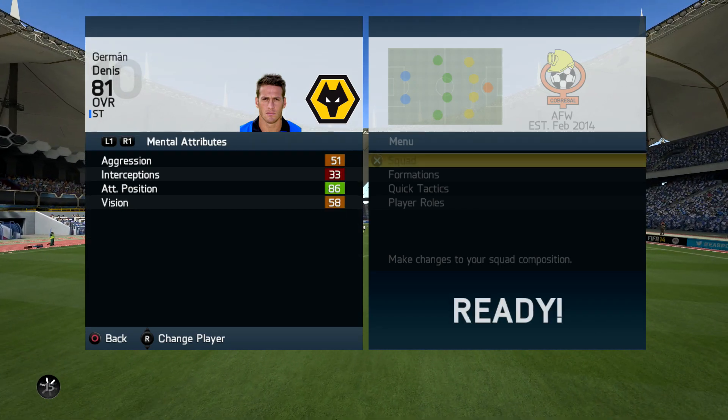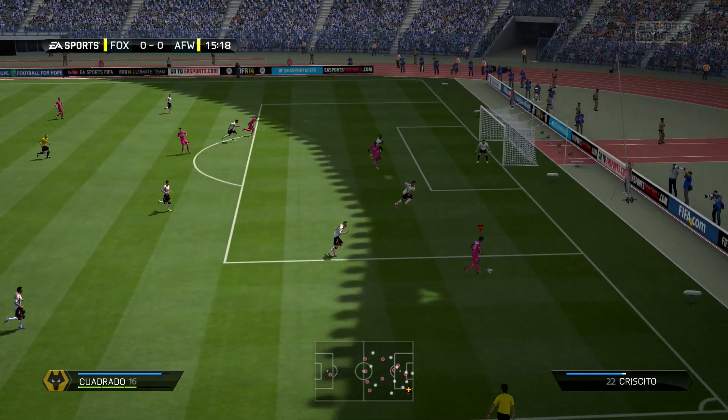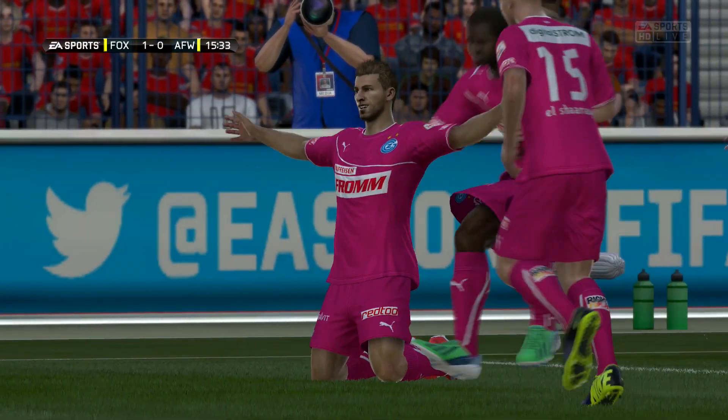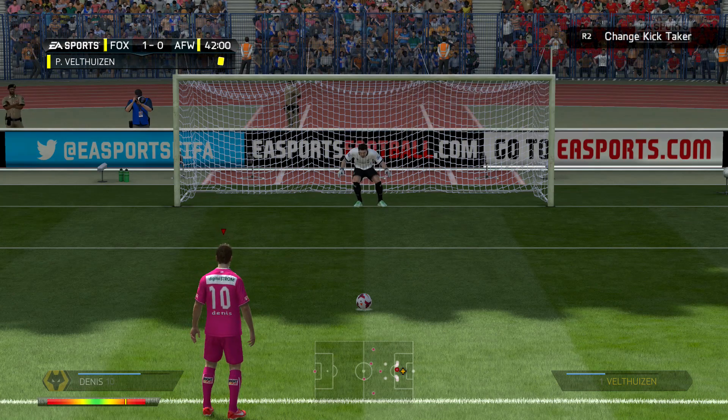Before I begin, if you guys are looking for a cheap and reliable place to get your coins, check out battle.com — link will be in the description. Use the code ETANI to get 5% off. Now I only had to play 5 matches to make my decision.